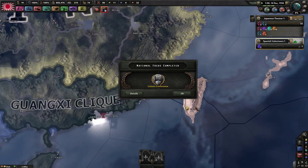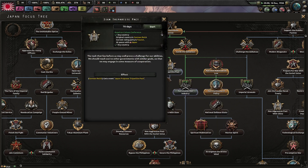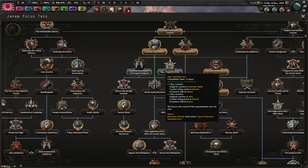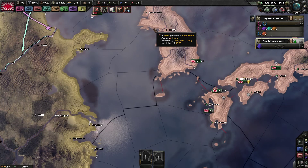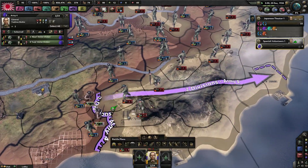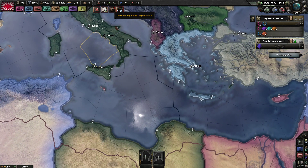I'm just throwing my men into the mountains to grind experience. Do you want to do the Tripartite Pact? What do I have to be — do I have to be at peace for this? No. I haven't done the Tripartite Pact yet. The Tripartite was Italy, Germany, and Japan to start with, though other people did sign it later.